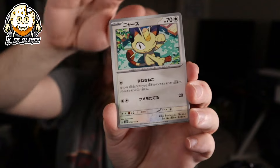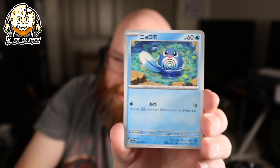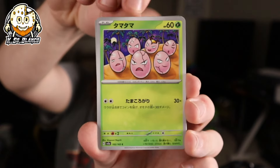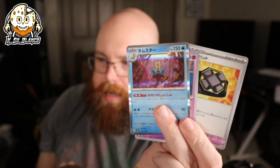Growlithe, Meowth, Staryu, Dragonite. Also for this set, since it's a specialty set, you do have a guaranteed Holographic per pack, which I'll take. So we got Charmander, Poliwag, Voltorb, Sandshrew, Kabutops. The only one I'm really chasing from this one would be Erika — I don't have the Erika yet. Even an Erika Master Ball would be pretty dope, because it's kind of hard to get trainers for this set.